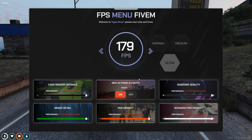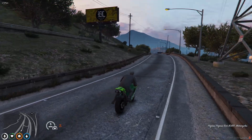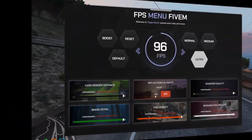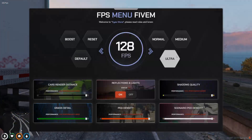Our FPS Optimization menu goes beyond just boosting frames per second — it's designed to solve the root causes of performance drops, such as FPS drops, map rendering issues, and overall in-game lag. This comprehensive system ensures smoother gameplay by tackling common bottlenecks that affect your server's performance.